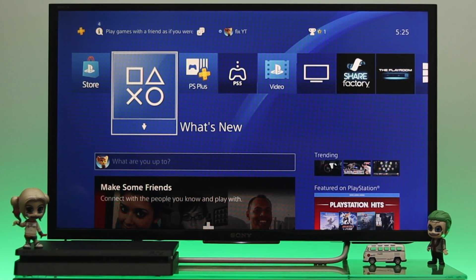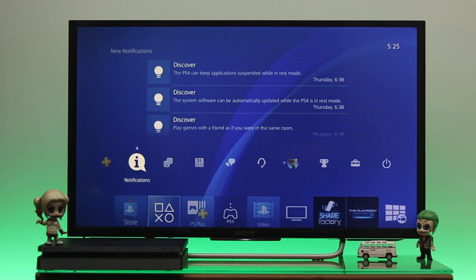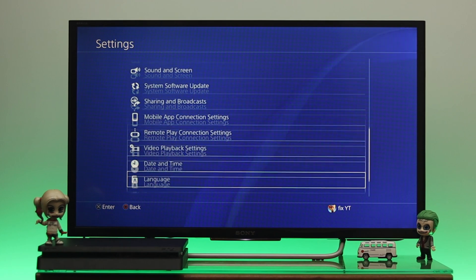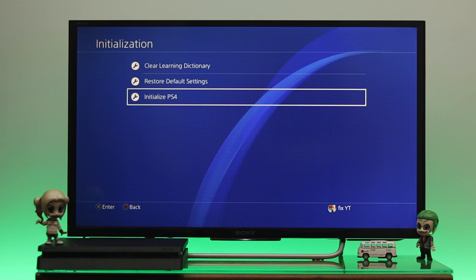Once you're ready, go to the home page of your PS4, navigate all the way to the top and go to Settings. Inside Settings, scroll all the way down to the option called Initialization and select it.